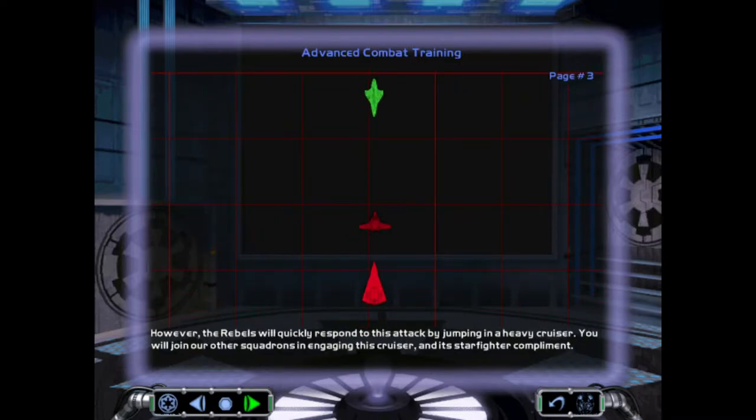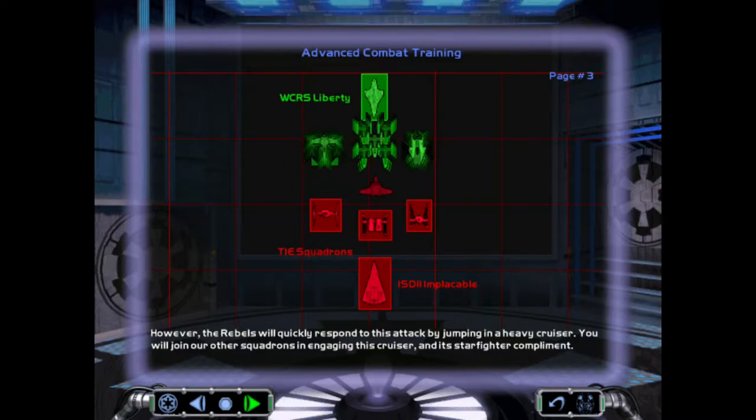However, the rebels will quickly respond to this attack by jumping in a heavy cruiser. You will join our other squadrons in engaging this cruiser and its starfighter complement.